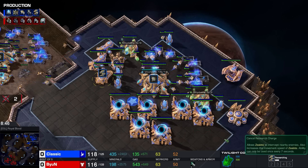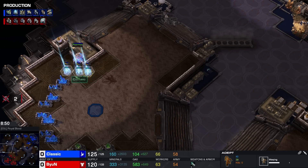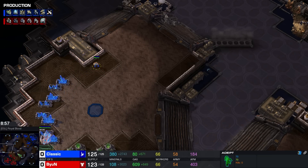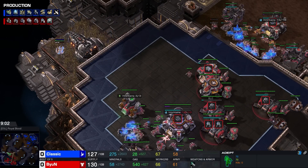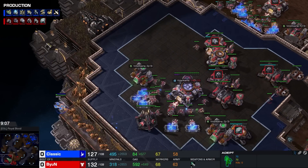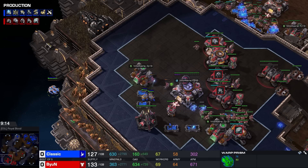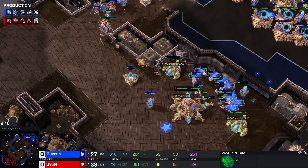Charge is only 25% done at this point, so these Zealots should not be capable of doing anything. Instead we see an Adept warp-in — that is extremely uncommon, especially given that plus one hasn't finished yet. I'm not sure what you're planning on doing with these Adepts, it seems extremely odd. We have a move-out here coming out of Beyond as this Prism makes its way towards the main base. Turrets will help out against the Prism. Warp-ins are simply not possible because there's no Charge available.